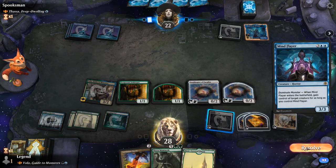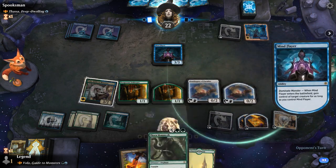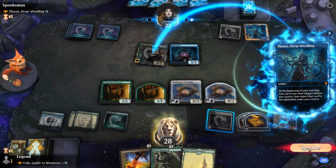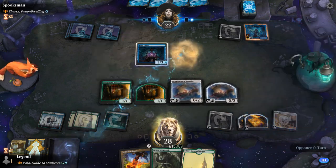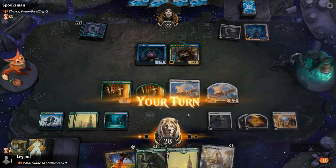Mind Flayer to steal Volo — that's not great, but we can at least take it out with a Mammoth. And Thassa to flicker Volo means even if we kill Mind Flayer, they get to keep Volo. The old trick. So we'll have to kill our own Volo here. If I play Panharmonicon, let's see how much mana we're working with — seven. So I can still play Mammoth and just kill Mind Flayer and Volo at once.